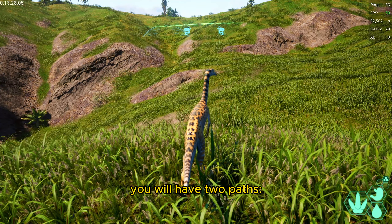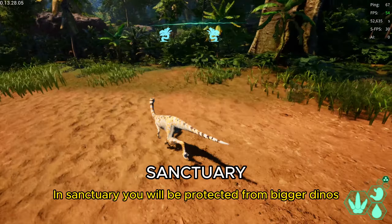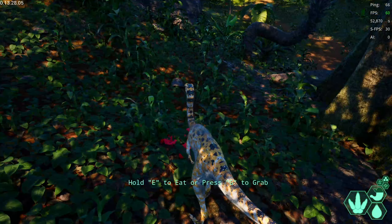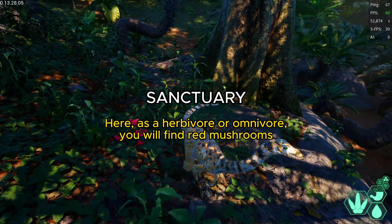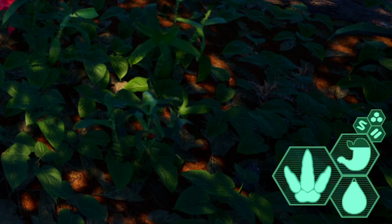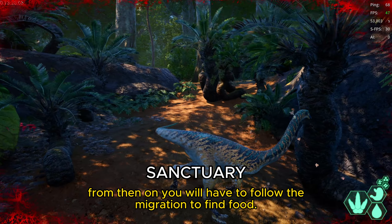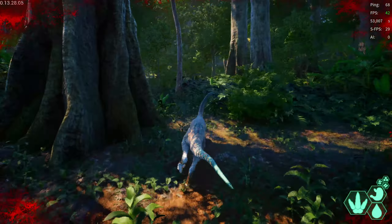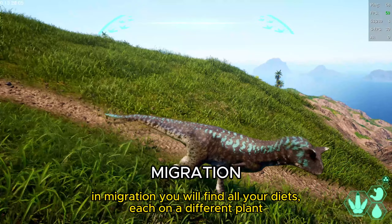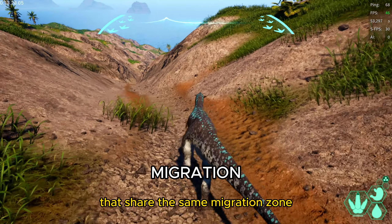After choosing where you will be born, you will have two paths. You can follow the migration or take the path to the sanctuary. In the sanctuary, you will be protected from large dinosaurs as there are bees that prevent them from entering the zone. As a herbivore or omnivore, you will find red mushrooms that give you all three nutrients at the same time. After you grow a little, the bees will start to expel you and you will have to follow the migration to find food. In migration, you will find all your diet foods, each on a different plant, and you can also find other herbivores sharing the same migration zone.